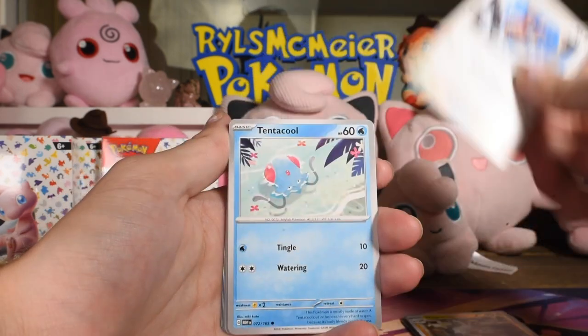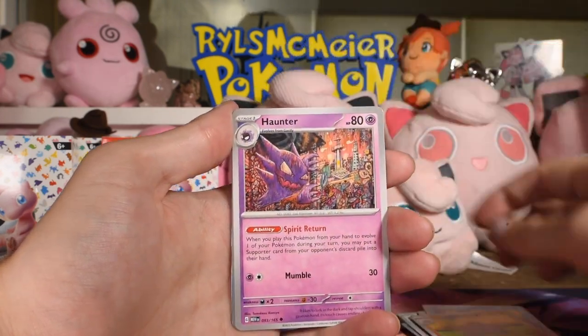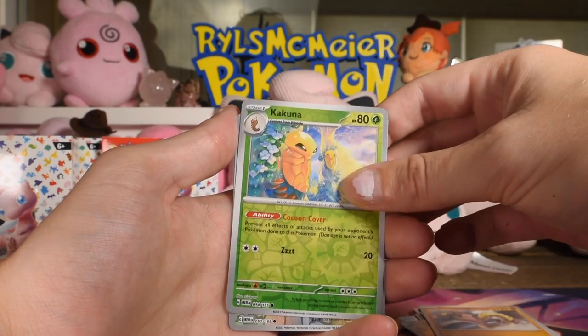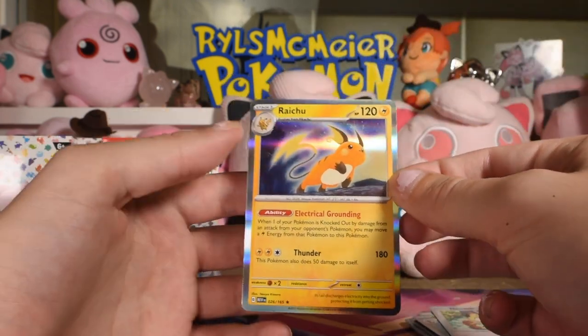We got Doduo, Tentacool — I love Tentacool — Rattata, Squirtle, Dugtrio, Haunter, Hitmonlee. First reverse is a Kakuna, second reverse is a Meowth — I love this Meowth art. And on the end is a Raichu as our first normal rare.